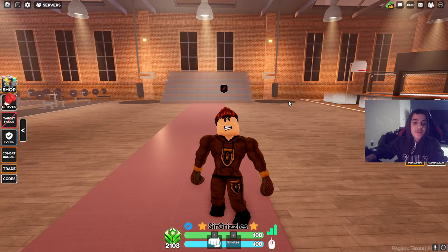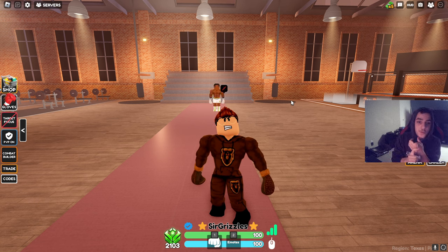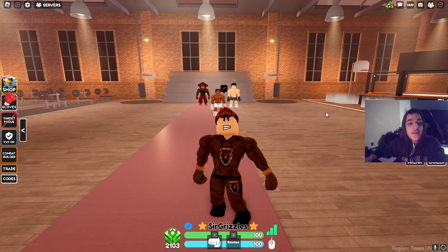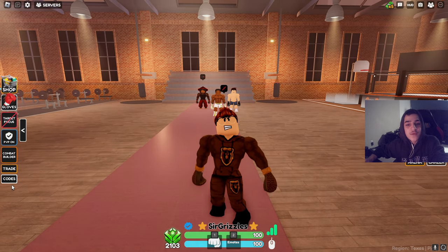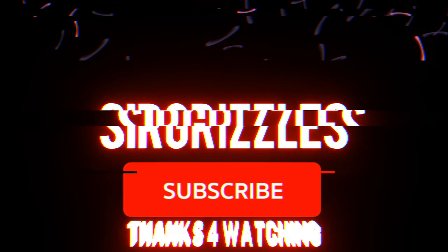Hope you guys enjoyed this video. If you did, please leave a like and subscribe. I'm sorry if this explanation was very sloppy. To recap everything: stamina is important, so make sure you don't dodge too much, don't dodge unnecessarily, and make sure you punch your opponent when he's not dodging — because then your stamina is going to die and you're just going to be screwed. Hope you guys enjoyed and I'll see you guys in the next one. Bye guys.